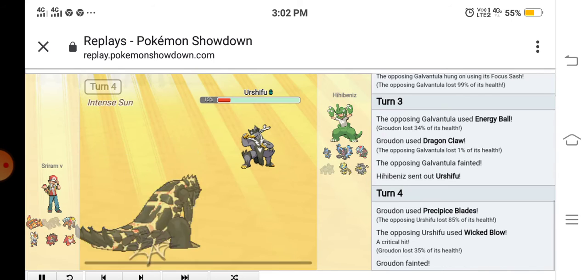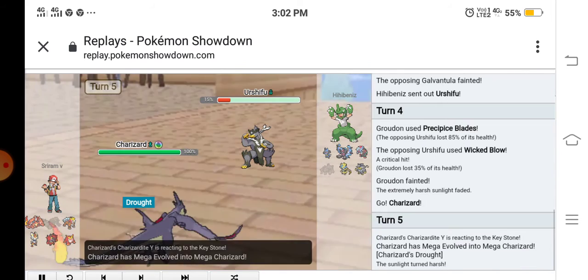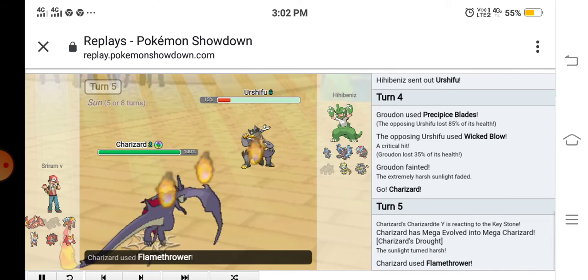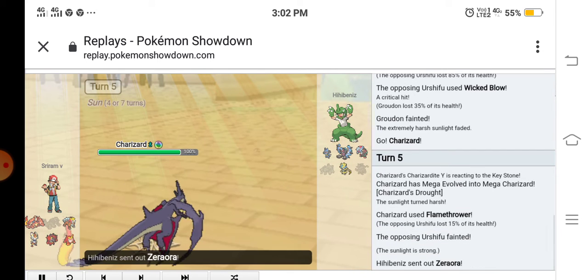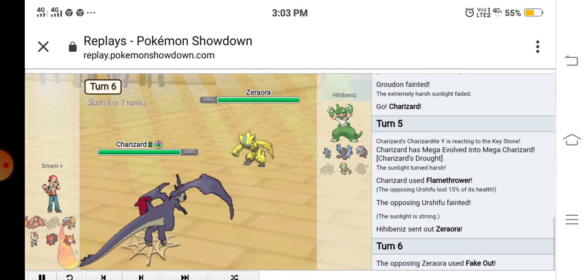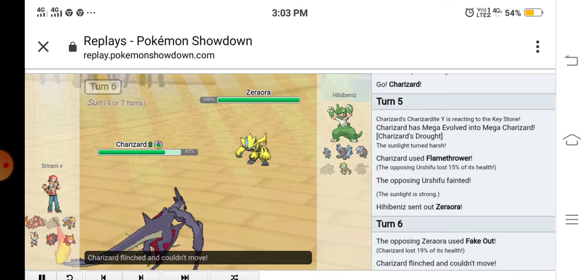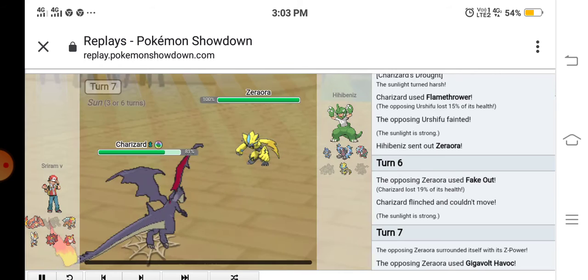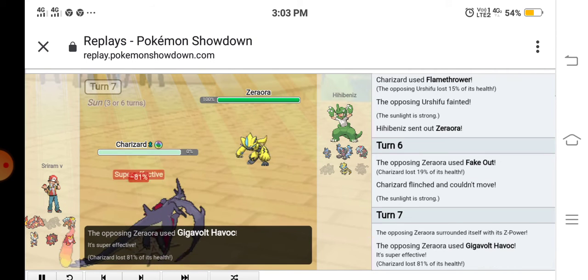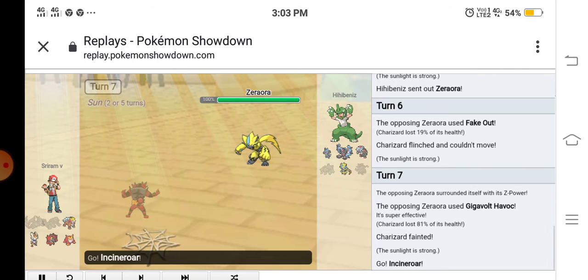We're in the lead now. He sent out his Urshifu and I used Precipice Blades, barely missing the KO. He used Wicked Blow on my Groudon. I sent out my Charizard, mega evolved it, and used Flamethrower to KO the Urshifu. He then sent out his Zeraora with Aura, and he used Fake Out — I flinched.